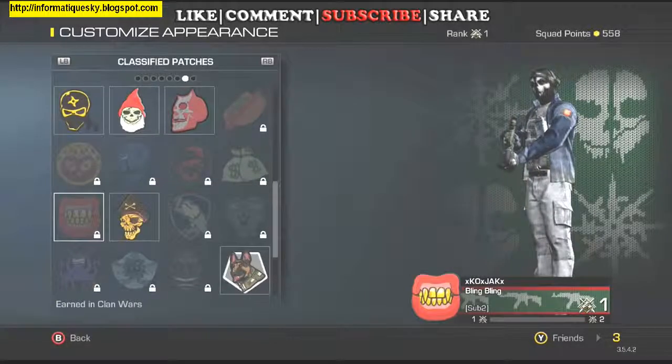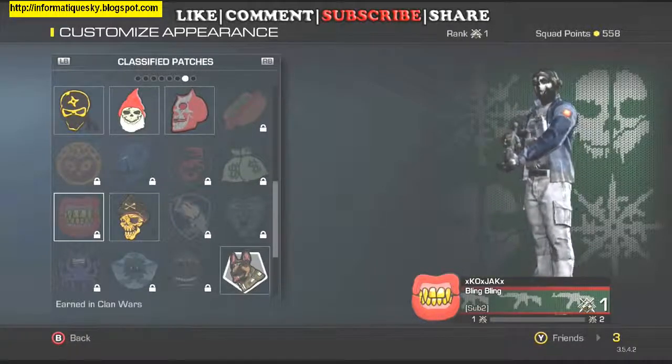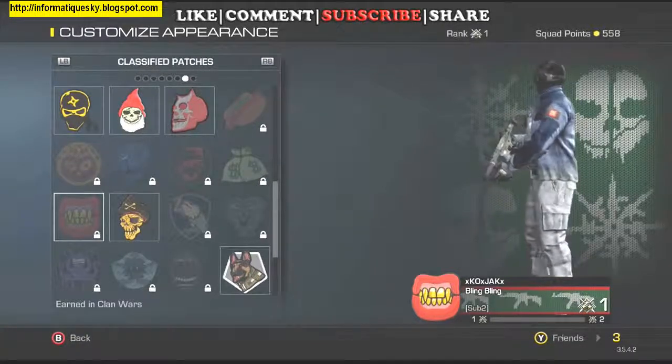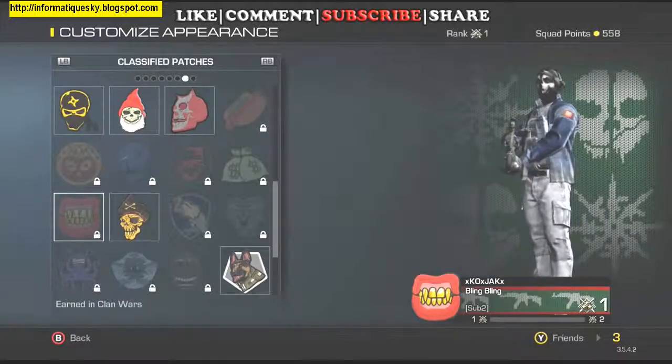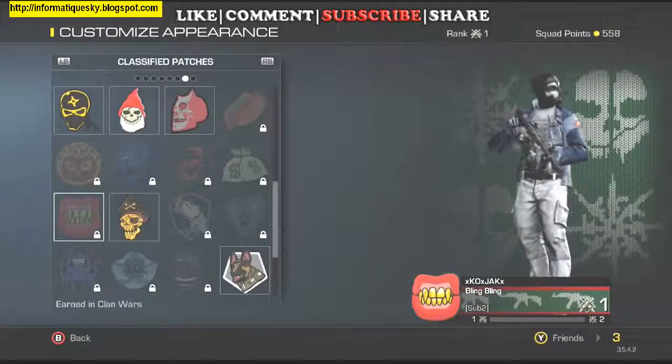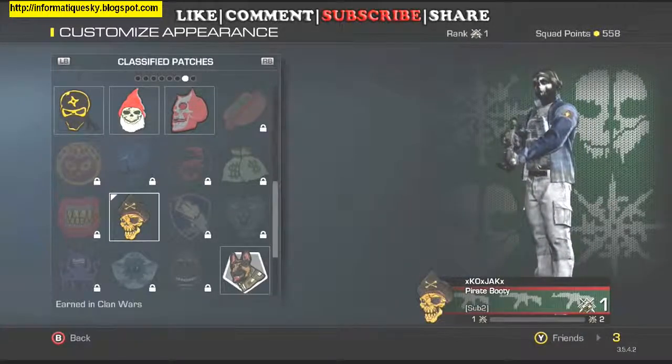Come down here, and you've got the Bling Bling Mouth. That one is for finishing top three in the Los Angeles Clan War, which we have already had, and I did not know that it had started, so we did not participate in that. But that's the Gold Grill patch, if you have it already. Next, you have Sea Legs, which was from the last Clan War, the Private Skull patch.